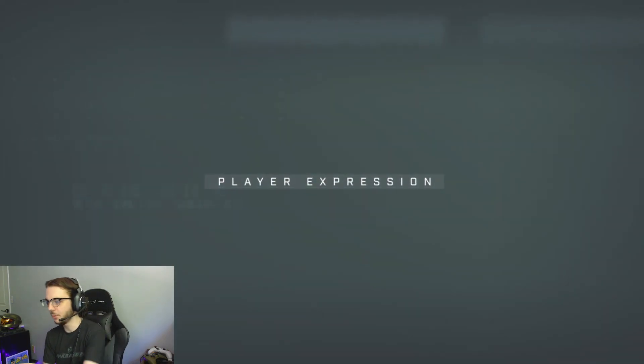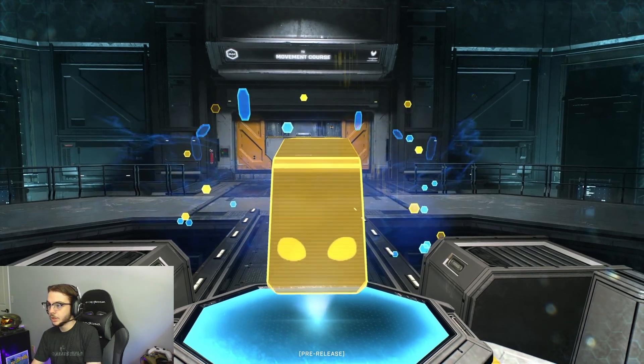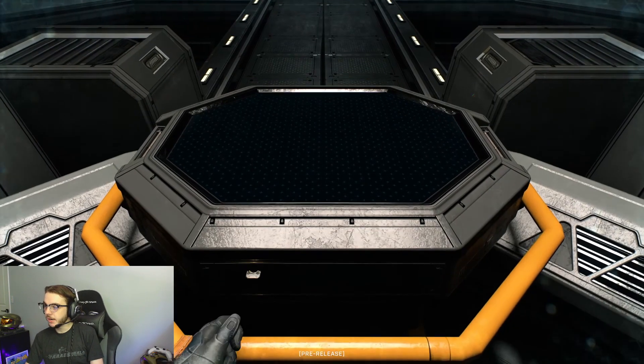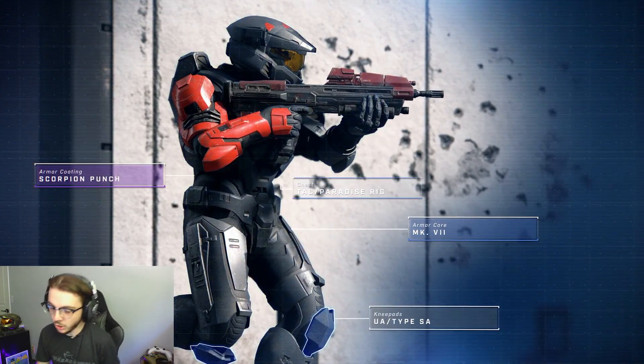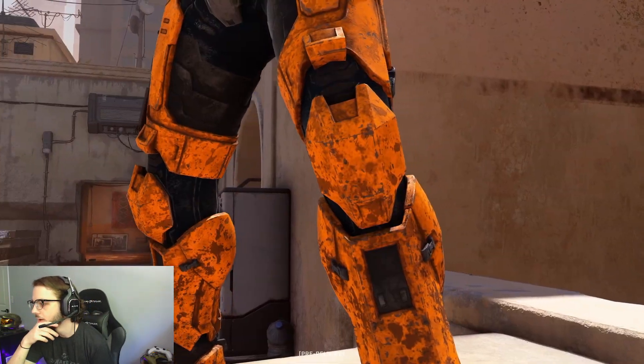Player expression and customization — this is what we want to see. The personal AI is a reflection of the player. If you grab a flag, your personal AI gives you moment-to-moment updates. Players can choose their own AI, each with a different voice, so you can find the one that fits your personality and mood. That's badass. It adds to the sense of being an important Spartan, and in multiplayer it's really about becoming YOUR Spartan — you inside the Halo universe.